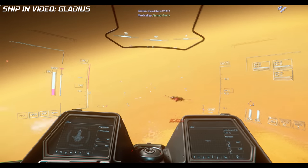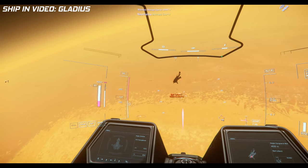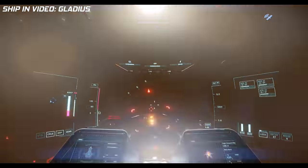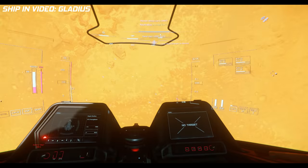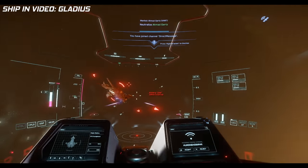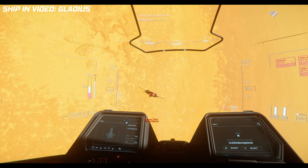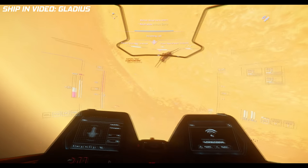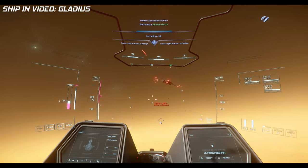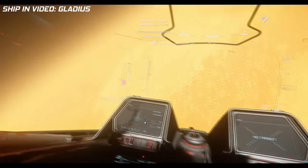For overall tier two recommendations: if combat is your preferred approach, it comes down to the 325a versus the Avenger Titan. I opt for the Titan — it's 15 dollars cheaper, carries double the cargo, has identical hard points, more whole HP, and a smaller cross section making it harder to hit. The Titan is the best bang-for-buck ship in the game. However, if overall versatility is your preference, the Nomad triples the Titan's cargo, has the best shields, can carry a ROC for mining, and has living quarters — making it the top pick for versatility.